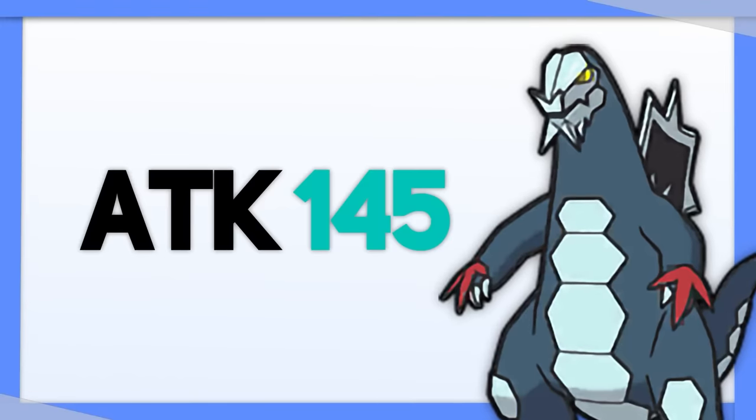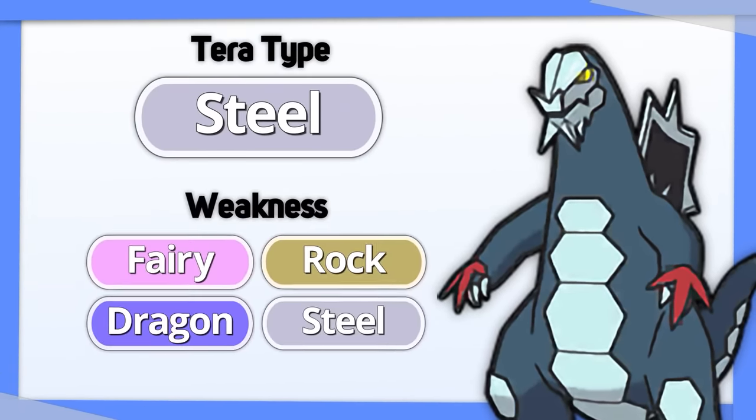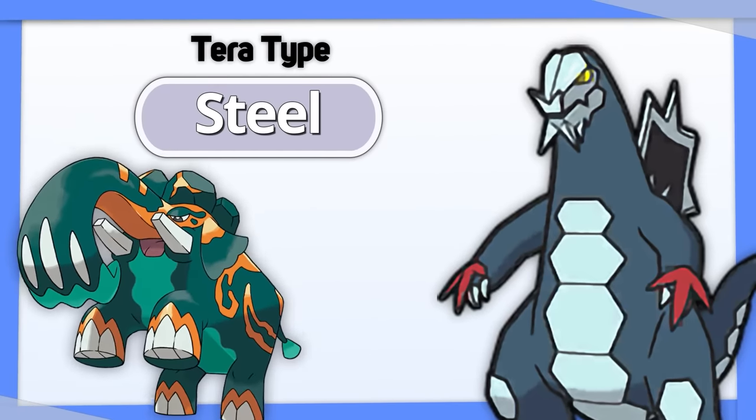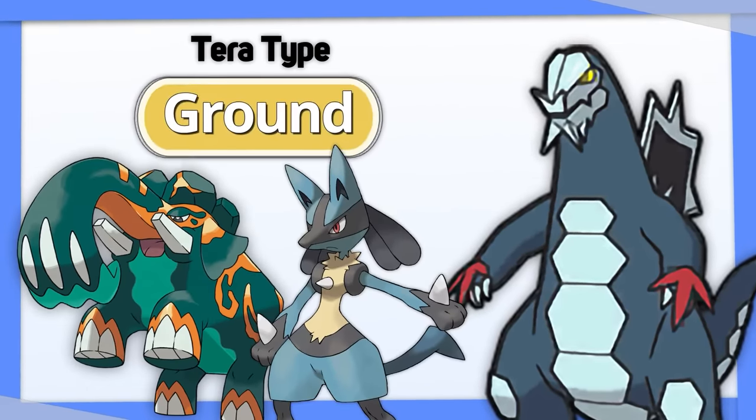Baxcalibur's attack stat is great, so I'd focus on defense with Tera Steel to turn 4 of its 5 weaknesses into resistances. If you want to hit those pesky Steel types yourself, or you're worried about Fighting Pokemon, you can also go with Tera Ground.